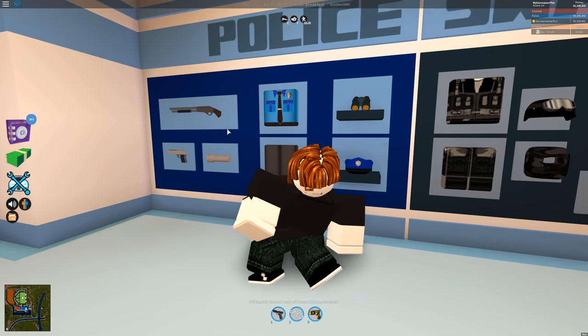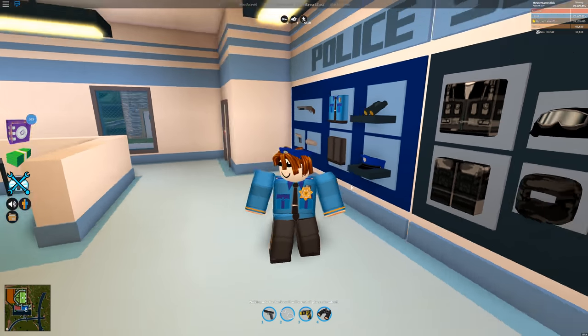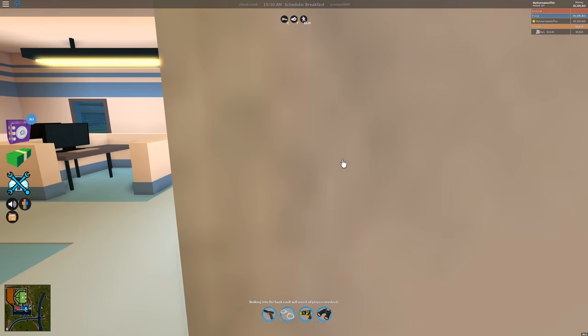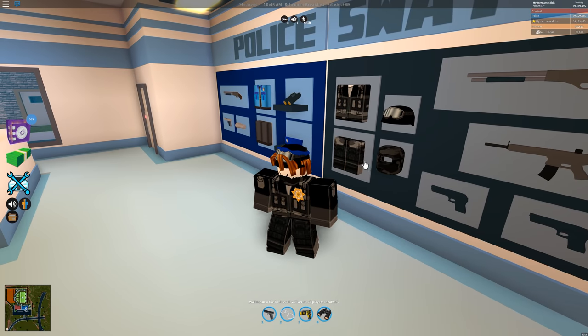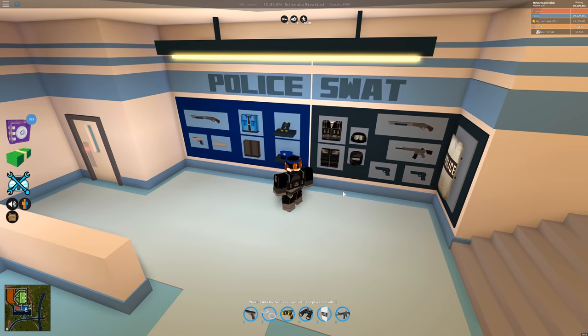You can see right over here that I'm on the police team, and when I'm on the police team and I click these outfits, I can become a unique bacon hair cop. I can become a SWAT bacon as well, and like wear all of these things over here.